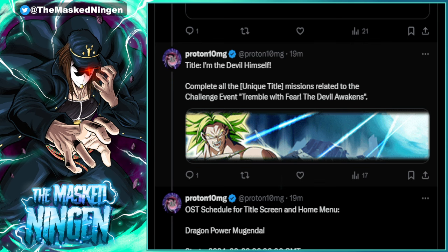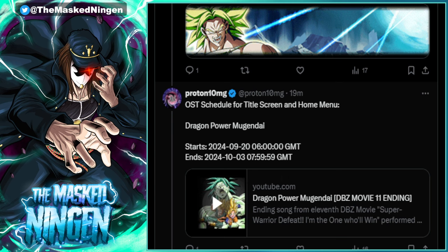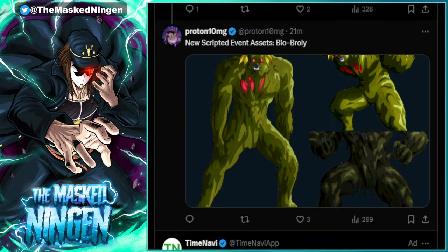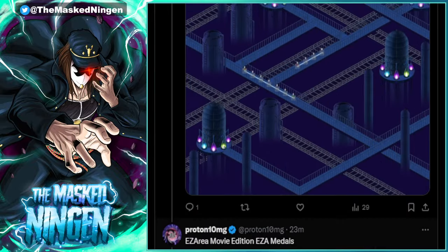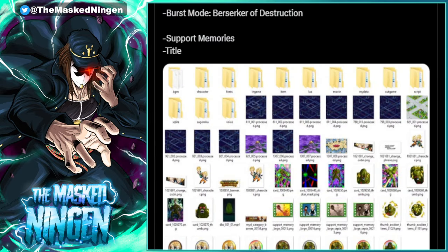We have the title 'I Am the Devil Himself' — a cool Broly title card for completing all the unique missions related to the Devil Awakens stage. The title screen and home menu will have one of the Bio Broly OSTs playing, which is pretty cool. There are also some scripted assets from the story event like Android 18 and Hercule. So that is all the stuff in the data download — pretty much everything is coming out tomorrow, either at 7am or 9am.